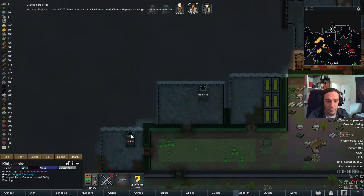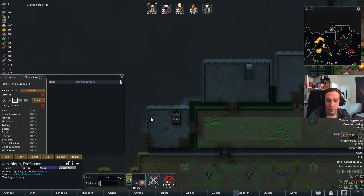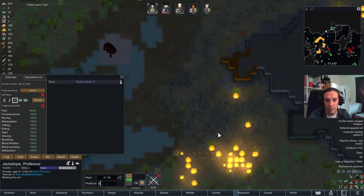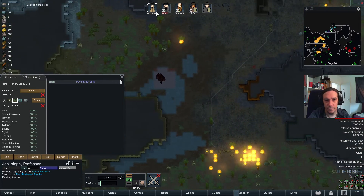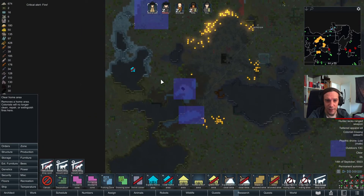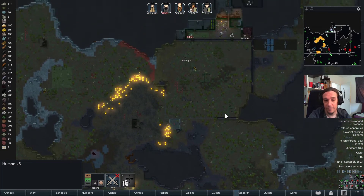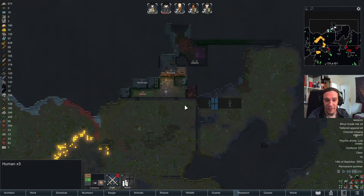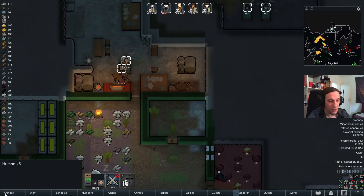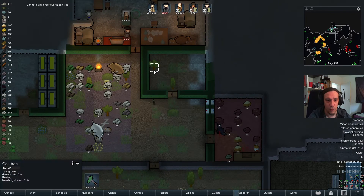There's only two nightlings left. Still nobody took care of Johnny. They're treating those areas as home zones because they have dumping stockpile zones there — home zone nonsense. We're going to clear this as a roof area.